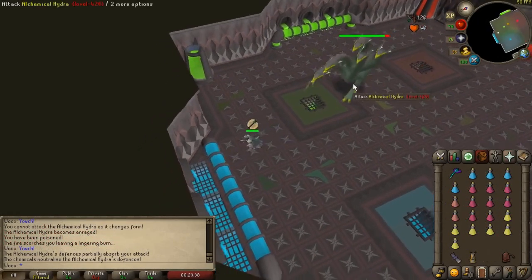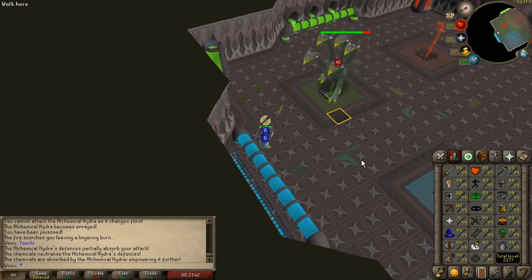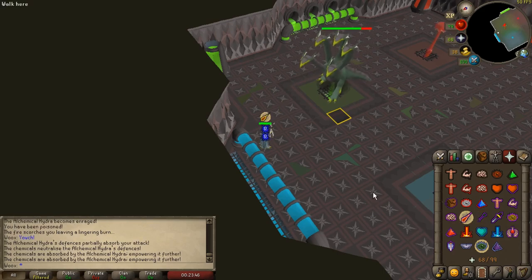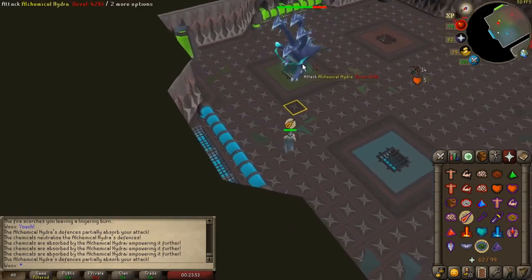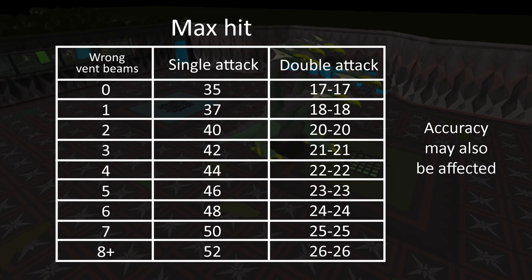If you lower the boss to the wrong vent or lower it to the next vent too quickly before the hydra changes color, you will gain offensive power. However its defensive power seems to be unaffected, so it can be a good idea to lower it onto the next vent too quickly to speed up the kill if you plan on playing perfectly against its attacks anyway. Each time it gets hit by the beam with the wrong color it gets a 6.25% higher max hit, but this is capped at 50%.